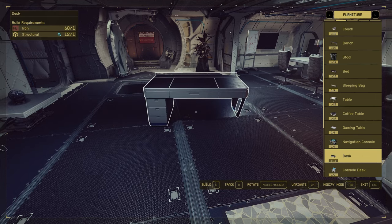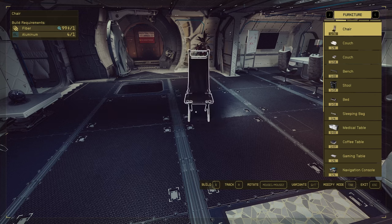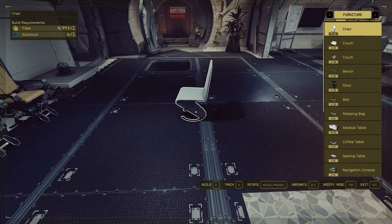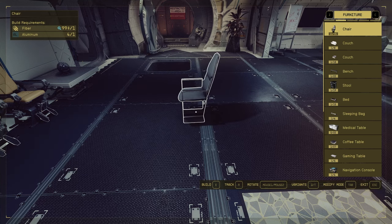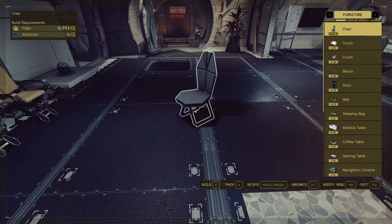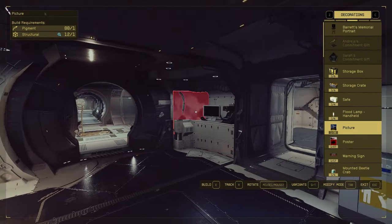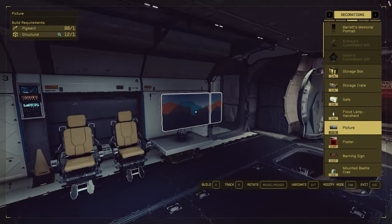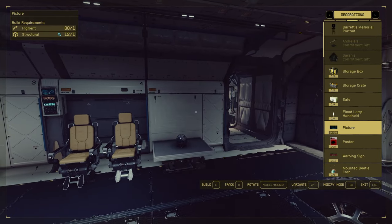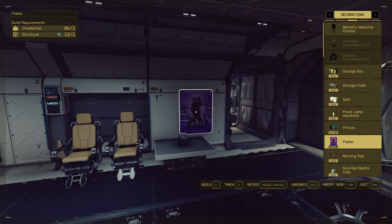We have a couple of new desks. This one here is new, this one is new, another new one — so we have a few new ones, the rest is the same. We have a lot of new chairs too. This is a new chair design — I think it's really cool. Quite a lot of new furniture: this is a new one, this is another new one — a lot of modern design, pretty nice.